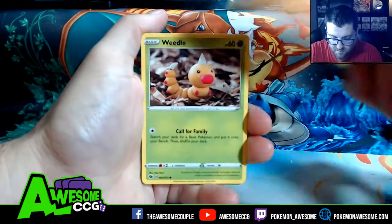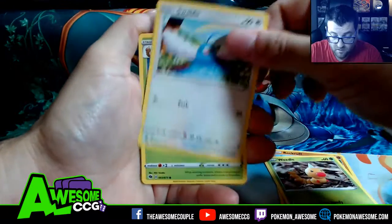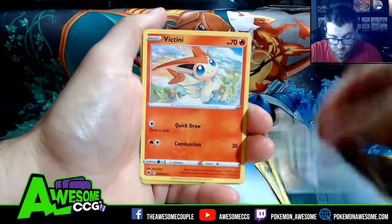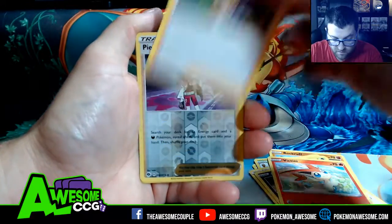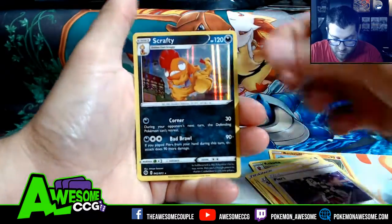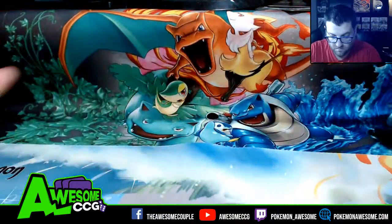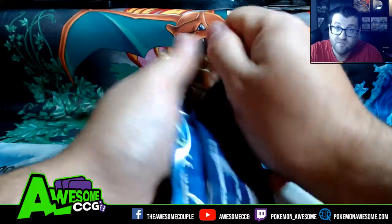Champion's Path has been fairly good to me — if you've seen my opening video, I pulled both the Charizards in the matter of the first hundred packs, which was amazing. Reverse is Espeon and my first rare is a Scrafty. Zero for one, we're gonna try better.